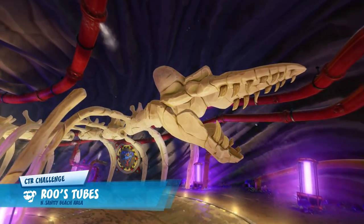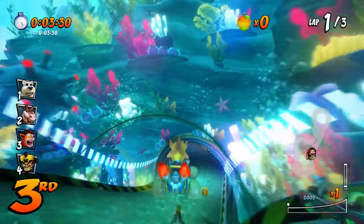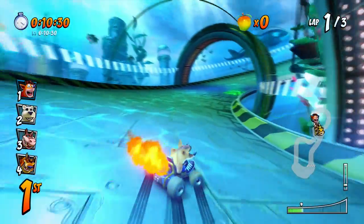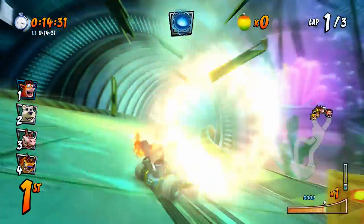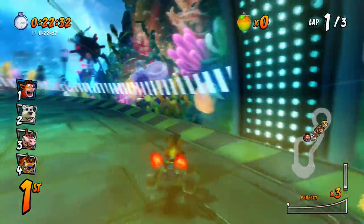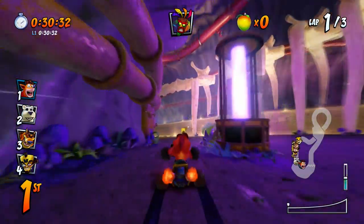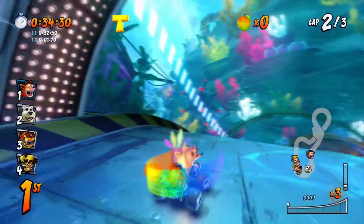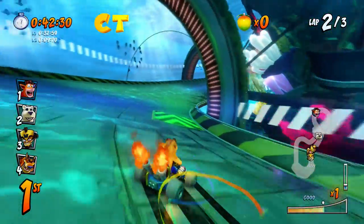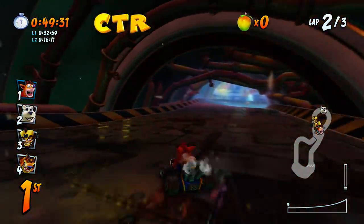Roo's Tubes again. I might start skipping these openings a little bit just to save some time since we've already seen them from the trophy race. Where are the tokens for this one? If I remember correctly, the first one's coming up on this big jump, right here. I jumped over it - that's not good. I'll have to go back and get that on the second lap. With this track being a bit simpler, the tokens are a little more in plain sight. I remember the last letter being a bit more sneaky. There's the R - got it! All three tokens already, and we have a decent little lead.